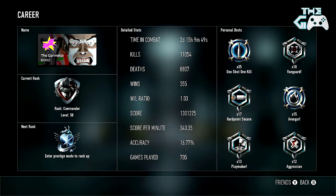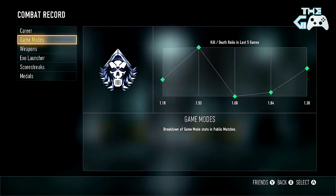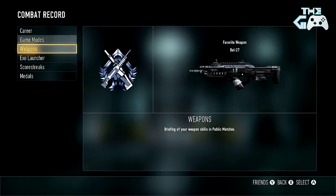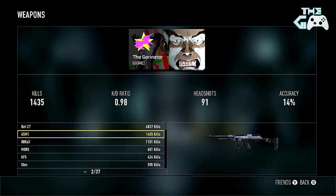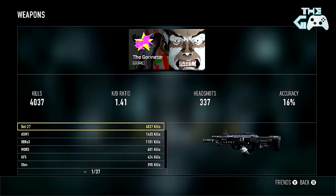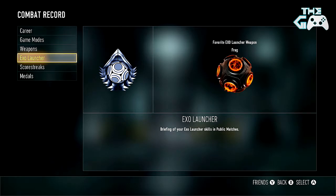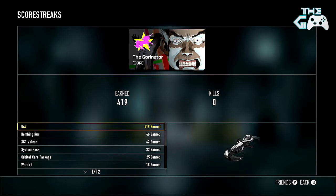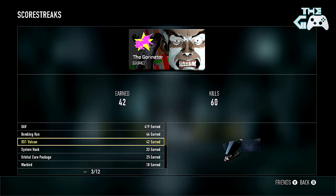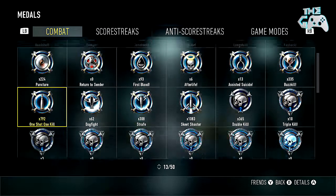Got a few personal best medals on the right there, which you guys can have a look at if interested. Game modes — that's kind of recently around the 1 to 1.5 KD ratio. Favourite weapon is the Ballista — never really going to beat that. Kind of catching up with the ASM1, but at 4,000 to 1,500, that's going to take quite a while. Exo Frag and stun next on the list. Just UAV at 400 — I don't really use scorestreaks in this game.